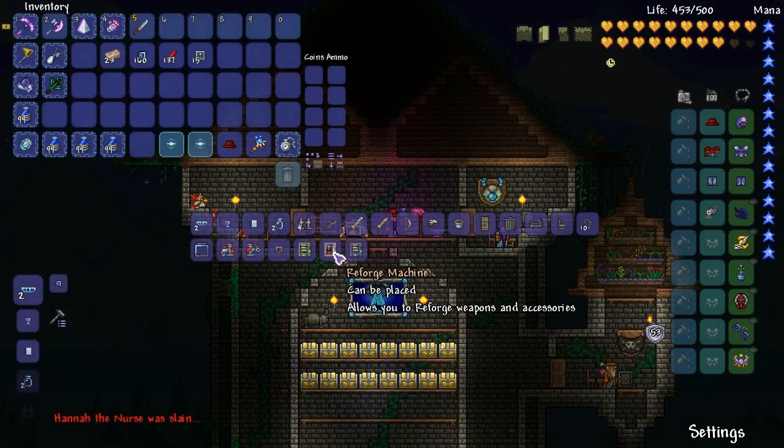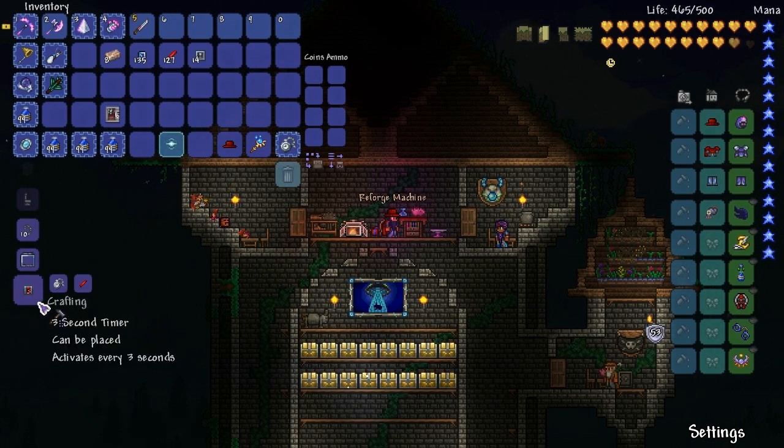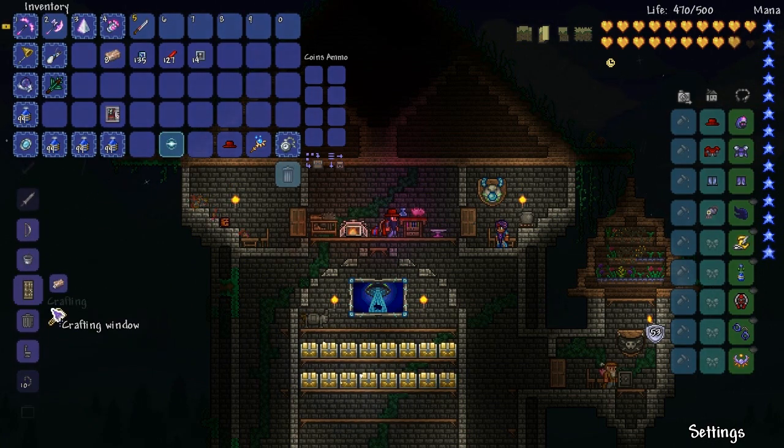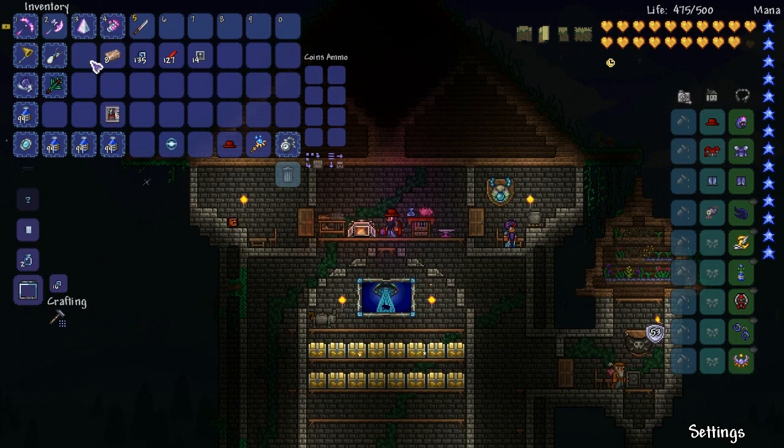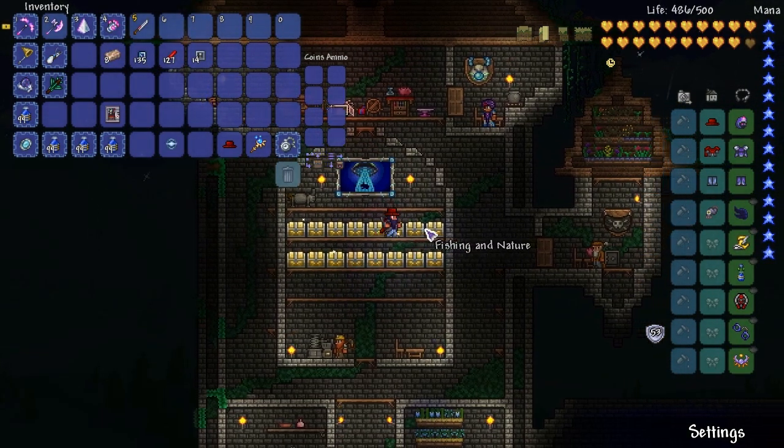So the reforge machine allows you to reforge weapons and accessories. Oh clever, that's really cool. And then where's my last essence — can I make any more? Oh, I'm actually out of iron bars. I'm gonna have to resort to stealing some.